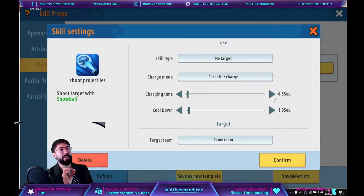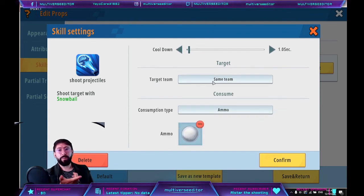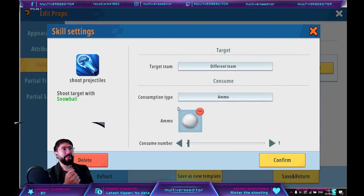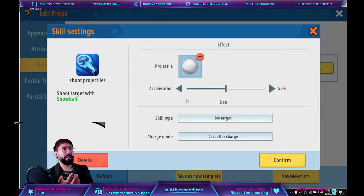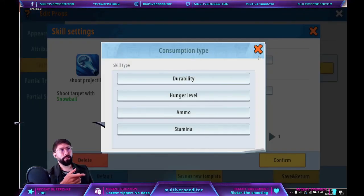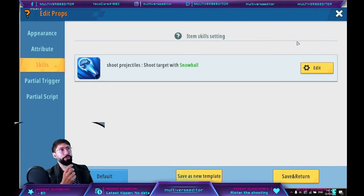Here you can choose how many seconds to hold. In my case, it's 5 seconds. Cooldown is how long the item is on cooldown after use. Target team is which team is affected by your skill — 'same team' affects only your team, 'different team' affects the enemy. The ammo is which ammo you're using — in my case, the same snowball. So we are going to recharge with that ammo, and the consume number is how many ammo items are consumed to use the skill.